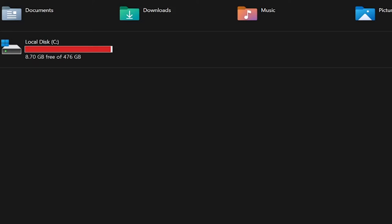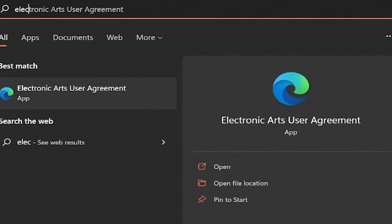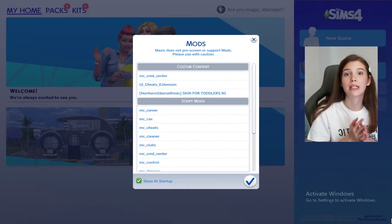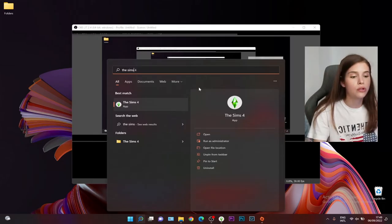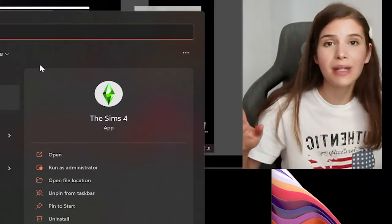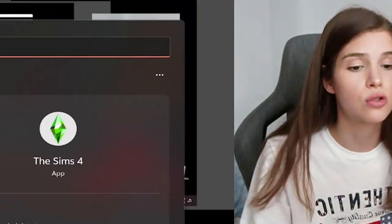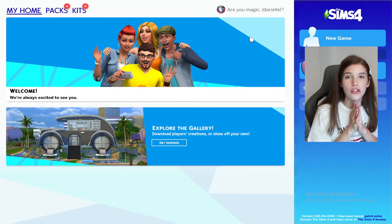If you've accidentally moved a folder to another location, it should still show up when you type its specific name in the search bar, no matter where it is on your computer. If you recently installed an update and something went wrong, search for your specific folder. Also check each of your external drives to see if you backed up your files - your Mods, Saves, or entire Electronic Arts folder. Remember, the EA folder contains The Sims 4 folder, and also Sims 3 or Sims 2 if you own those.